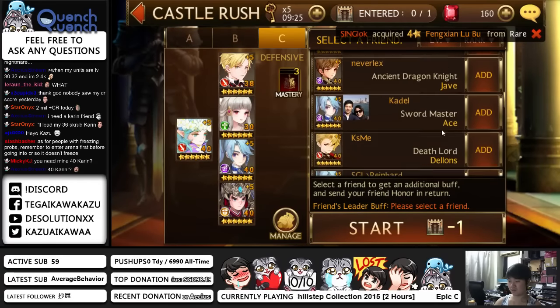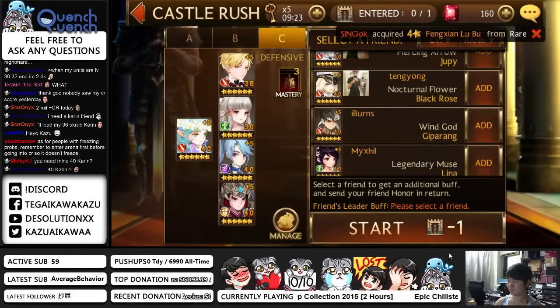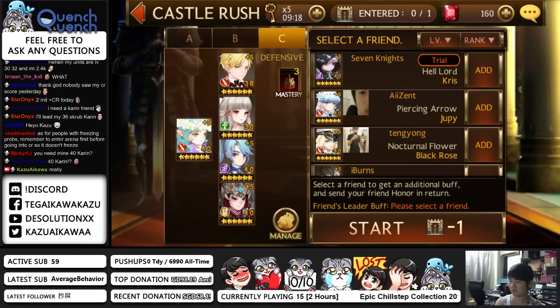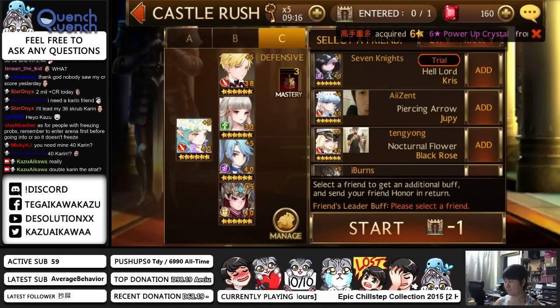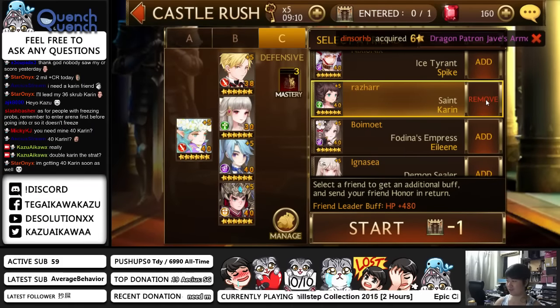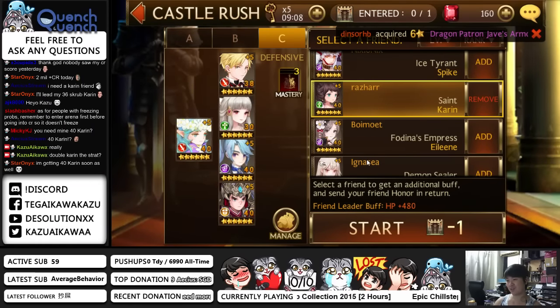I don't think I have Dancer Cage's Eileen today — so I can't do that strat. Oh, there's a level 40 Karin here! Double Karin! Is that the strat? I'm going to try that double Karin strat.